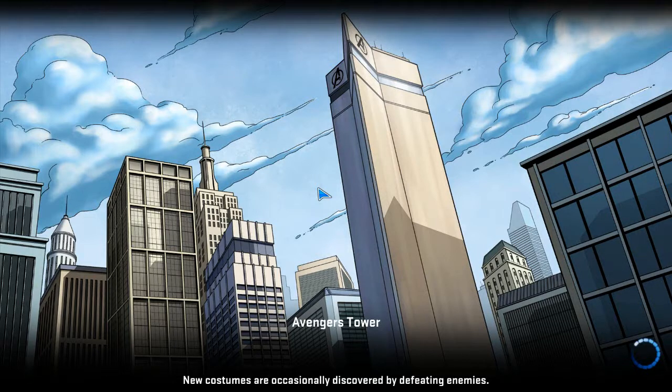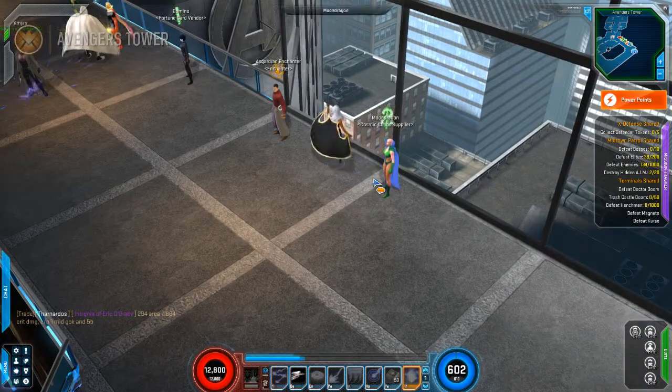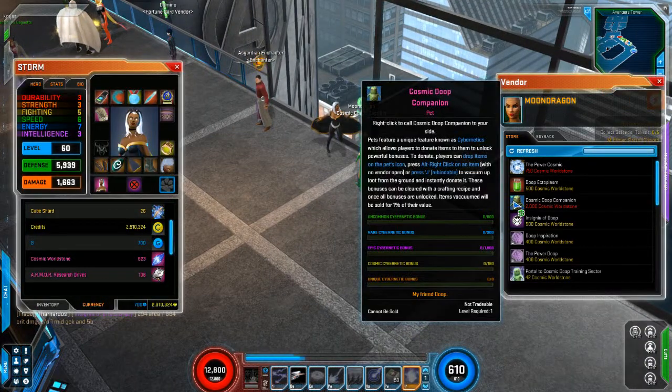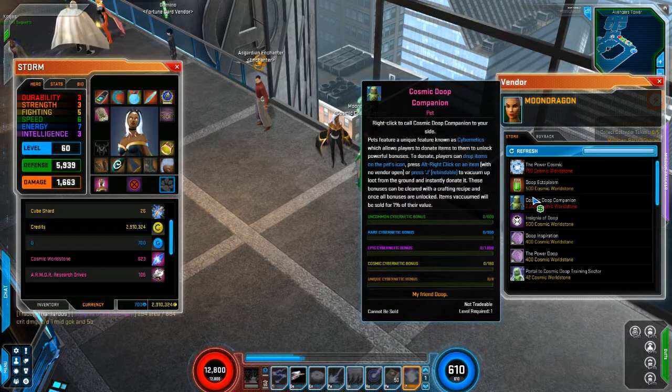Let's take a look at the vendor — Moon Dragon here. I'm hoping to get 2,000 Cosmic Worldstones. Last week I only got a thousand of those armor research drives, but if I could somehow get 2,000, I could get the Cosmic Dupe companion pet. Wouldn't that be cool — having a Cosmic Dupe as your pet? I think that would be pretty cool.